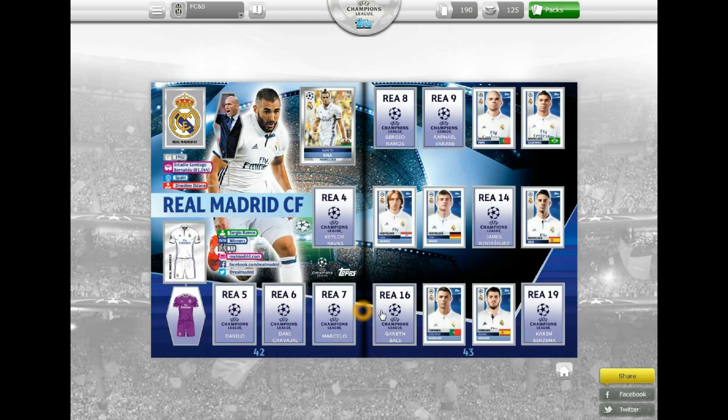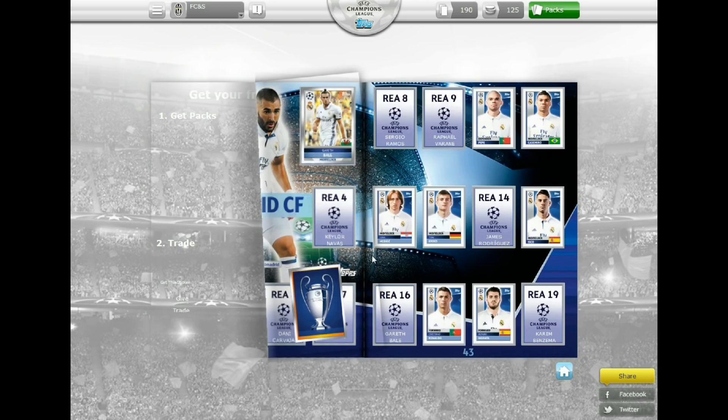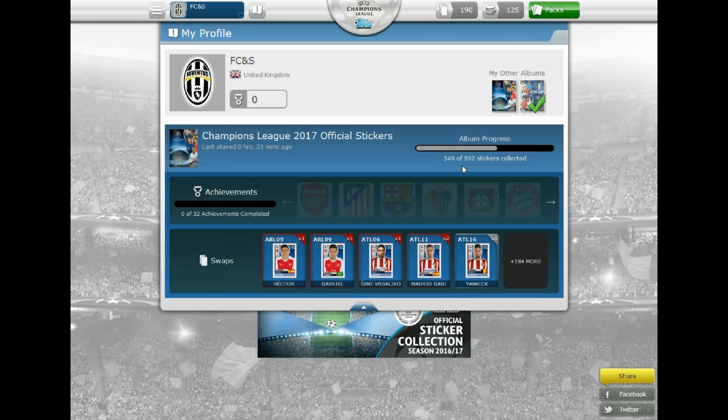That completes the entire free silver bundle opening. Let's see where we are on our collection now — 349 stickers of 592 collected, so that's fantastic stuff. As we've mentioned in previous videos, be sure to trade with Football Cards and Stickers — there's our profile, just FCNS when you see us on there. Throw in that trade request and we'll be happy to accept if you're subscribers.